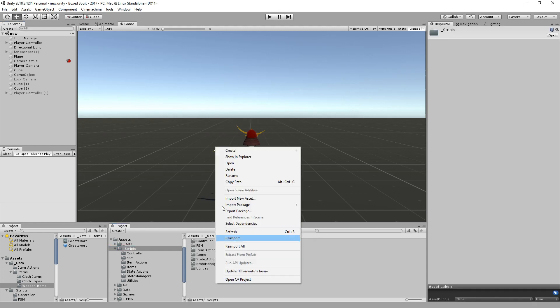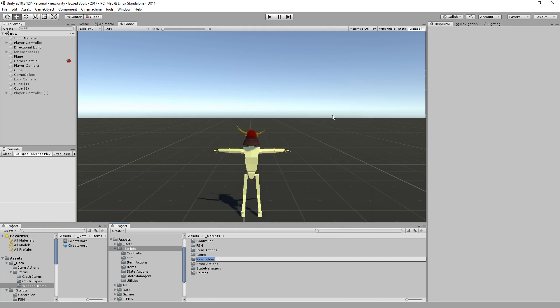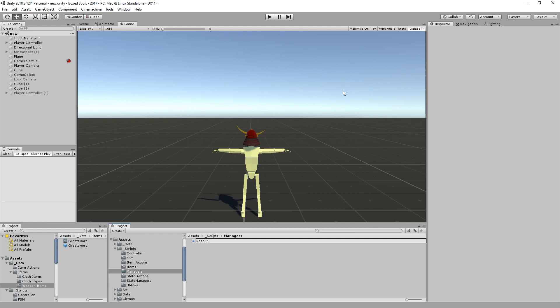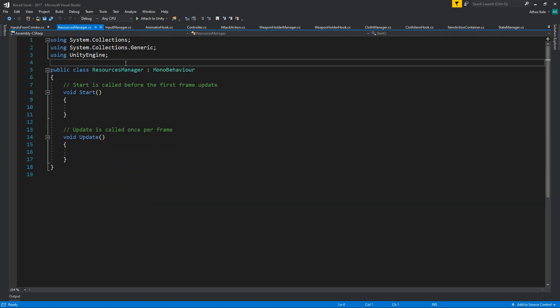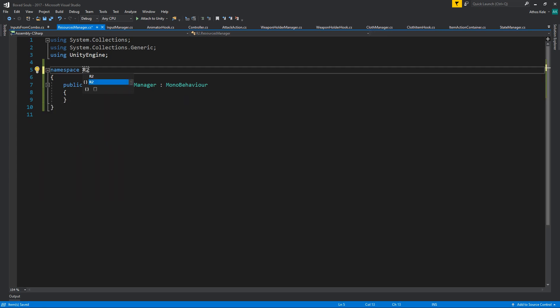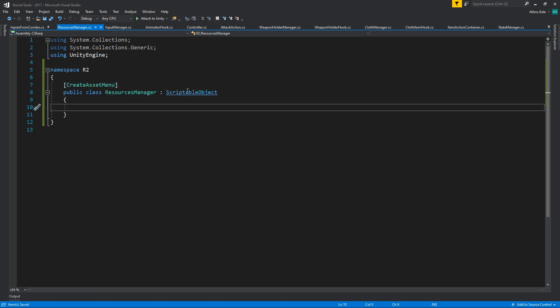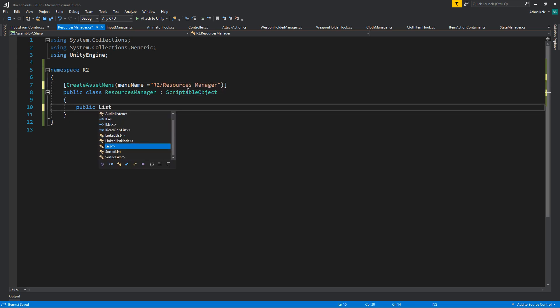Let's create a database and handle all the different items. I'm going to create a folder called 'managers' and first create a script called 'Resources Manager'. This is going to be a scriptable object and we need to create a set menu for it, adding it under a menu name: R2 Resource Manager.